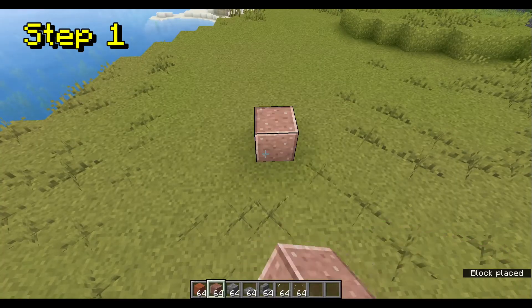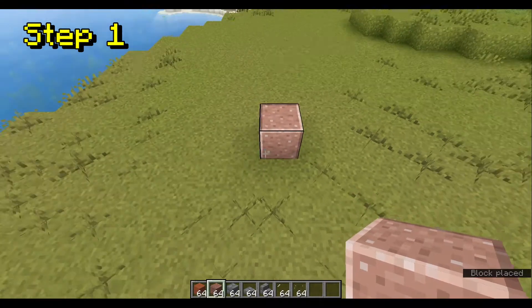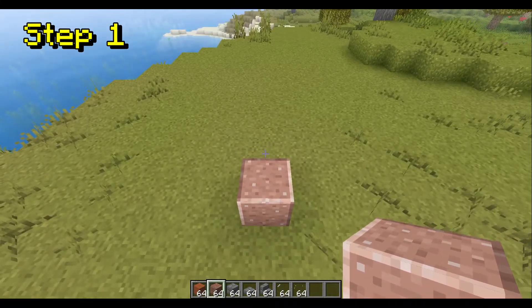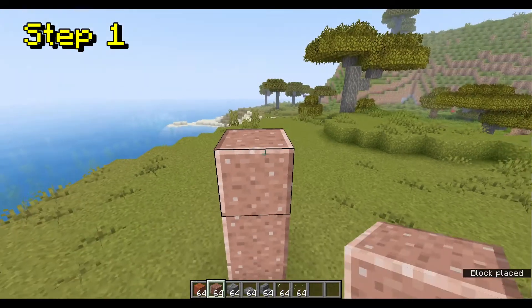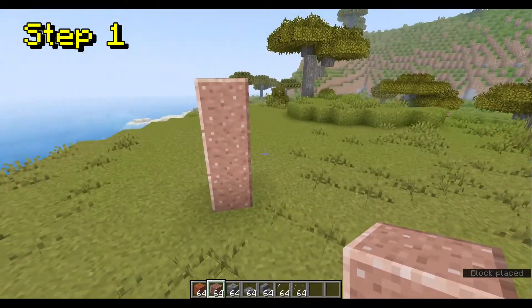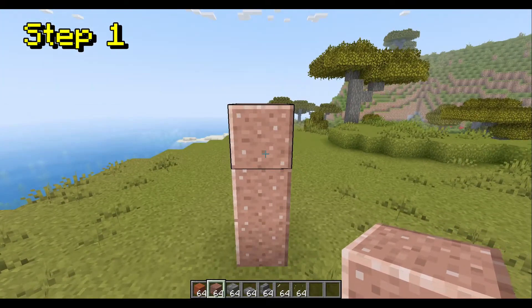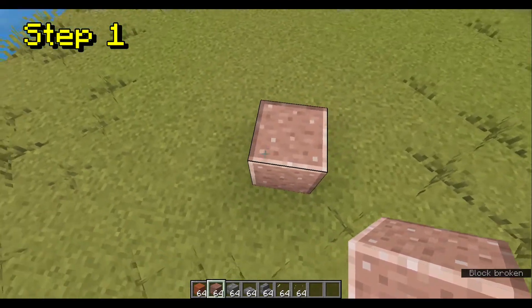Step 1. We're going to use polished granite to lay out our frame. I recommend getting a Vanilla Tweaks Texture Pack. You can add whatever you want to it, but I recommend getting it, especially the one that connects the textures for the polished studs.